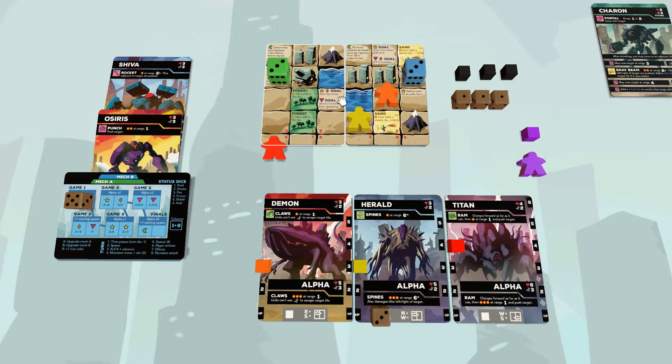Monsters will target buildings or mechs. That is how step four goes. If a monster couldn't aim an attack from anywhere, you look for the first thing it could attack if it had unlimited movement — the closest thing to it — and it moves as far as it can in that direction. Then you stand the meeple up to show it's not actually attacking this turn.